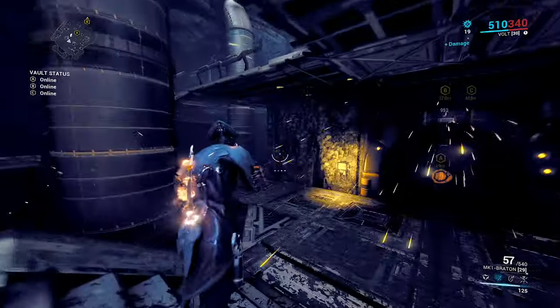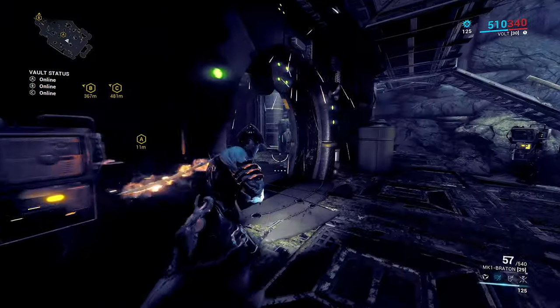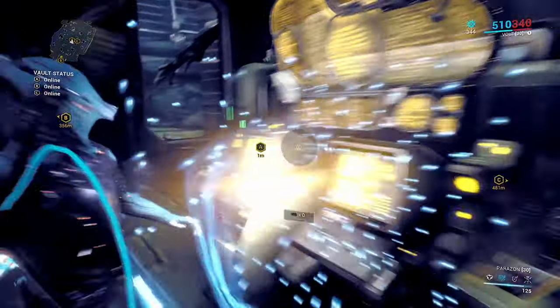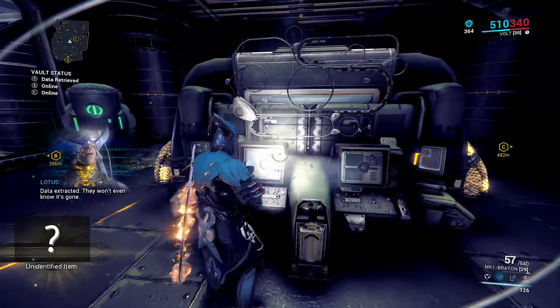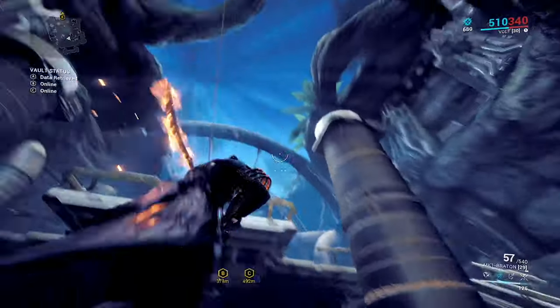This one usually has a sensor — make sure you deal with that, otherwise as you try and go through the door the alarm is going to sound. Then we can get inside and do the final one. See that pop — 4,200 affinity. That's like multiple kills and missions worth of affinity right there.